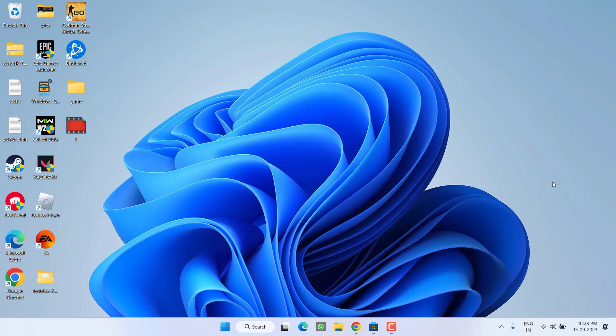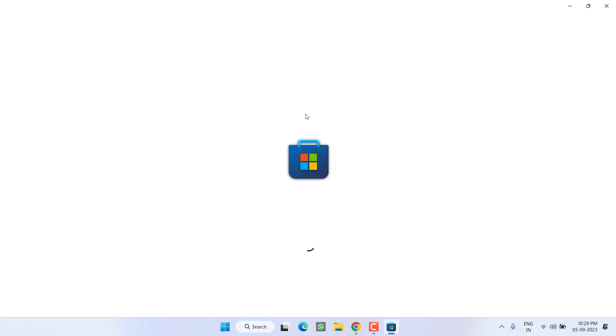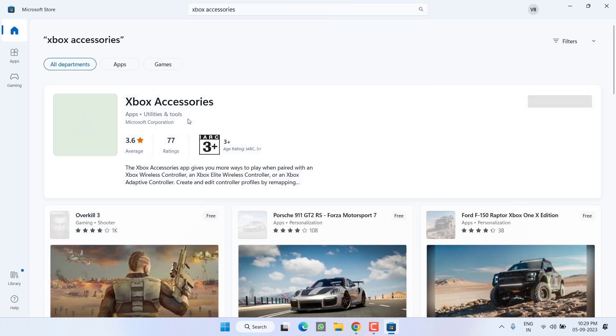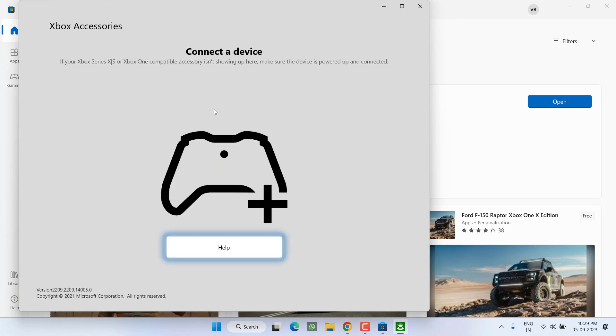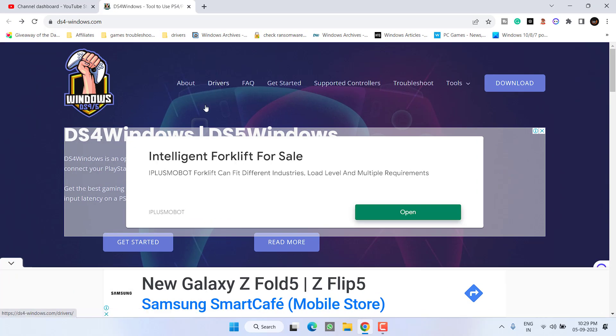If you are using an Xbox controller, make sure to install the Xbox Accessories application. To install it, open up the Windows Store, type in Xbox Accessories and hit Enter. Unplug your Xbox controller — if the app is not installed it will provide you an option to download it. Once downloaded, click Open. It will automatically ask you to connect a device — plug in your Xbox controller and follow the on-screen instructions.